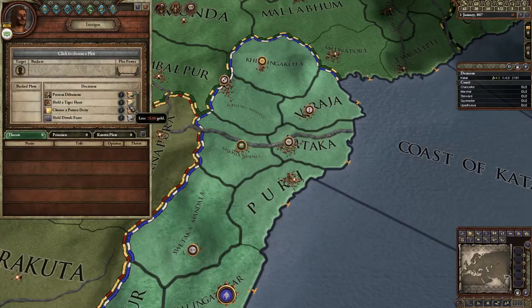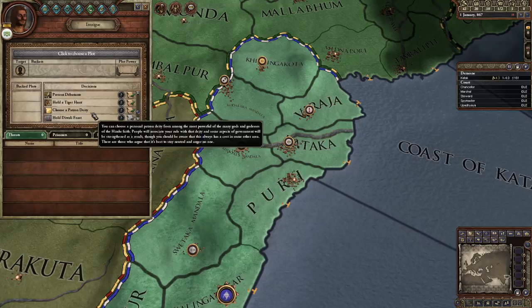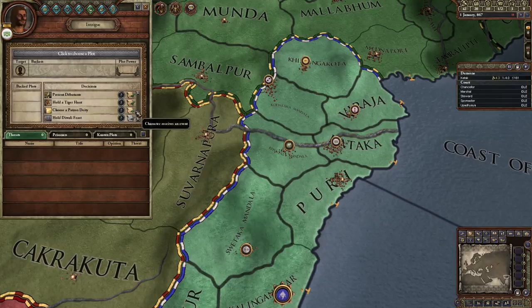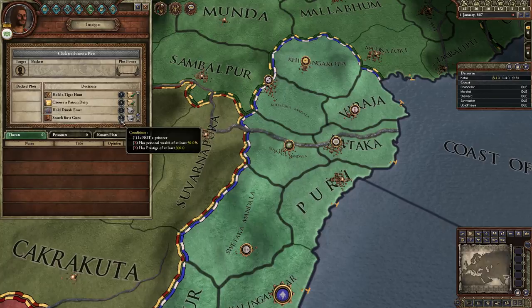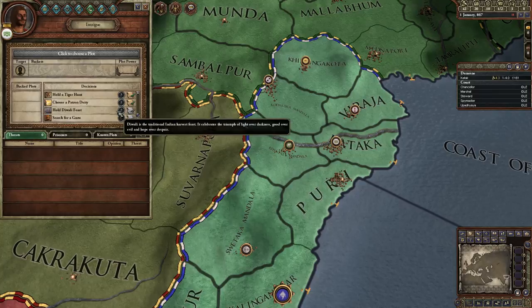We can hold a tiger hunt, which is basically like the hunt for Europeans. We get to choose a patron deity - I'll get an event to choose what my patron is. We can search for a guru, which I assume is like a pilgrimage - it requires personal wealth of at least 50 gold. And there's a Diwali feast, which is like the regular feast, but it can only be held at the end of the year.